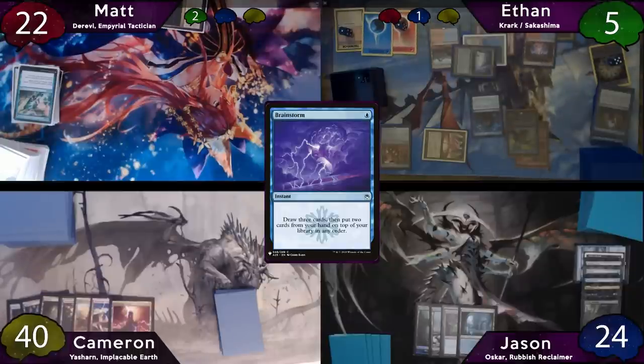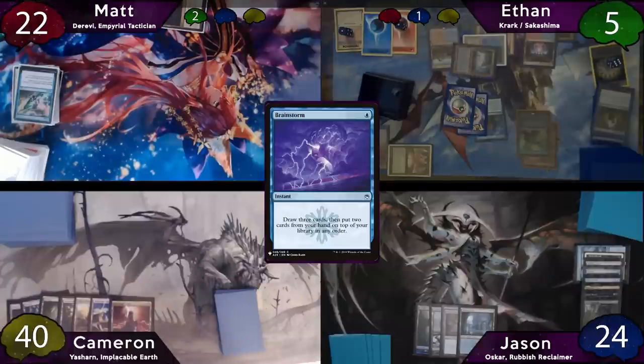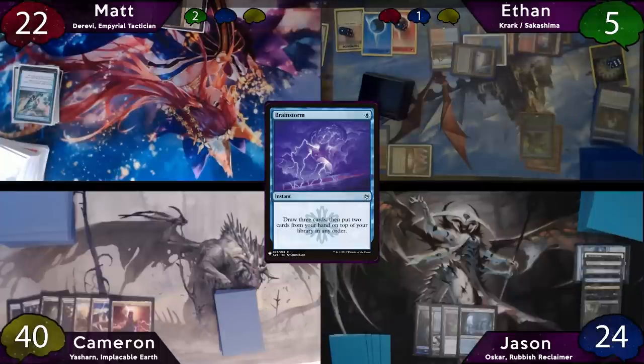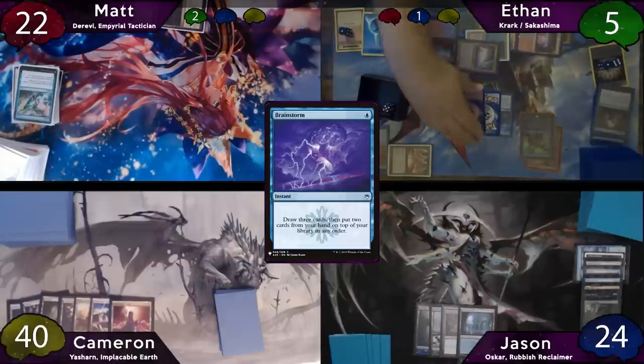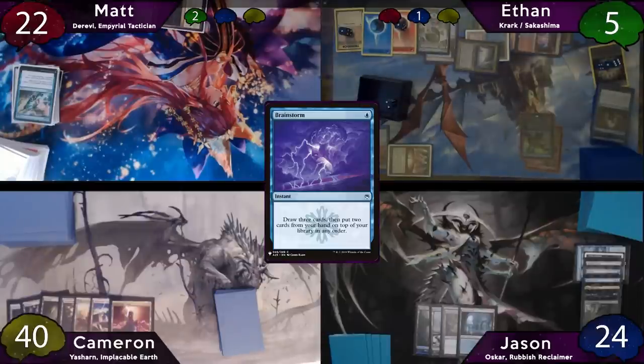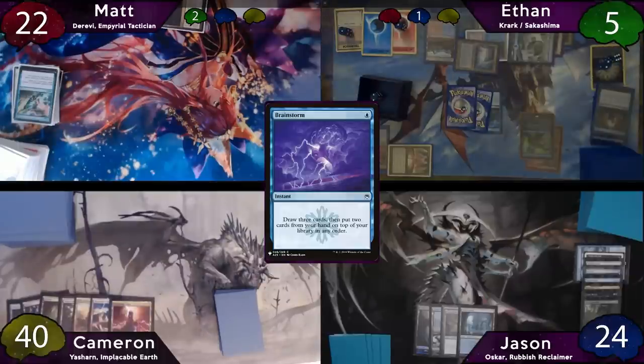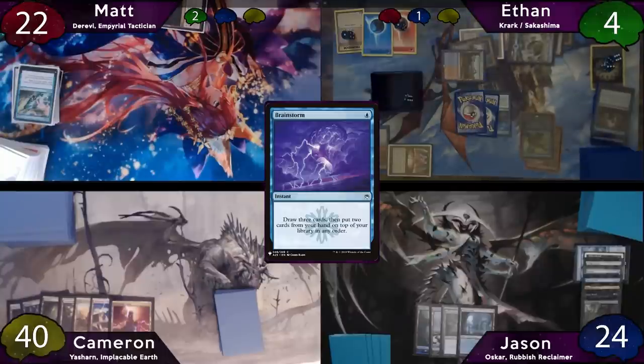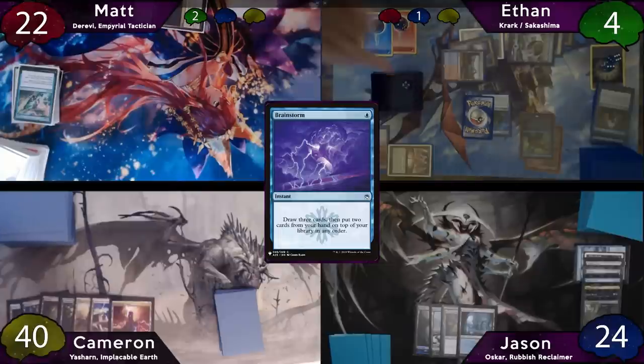After this, Ethan will cast a Brainstorm and he'll get two Krark triggers. He loses one, bouncing the original Brainstorm to his hand, and then he'll win the other, getting a copy of it. After drawing three and putting two back, Ethan says, let's do that again — two Krark triggers. It's the exact same outcome: he loses the first and wins the second. After this, he plays an island and recasts Brainstorm — this time winning the first roll and losing the second. Ethan will then tap his Shivan Reef to cast Brainstorm again, winning both rolls this time, which means he still gets to draw three and put two back three times.